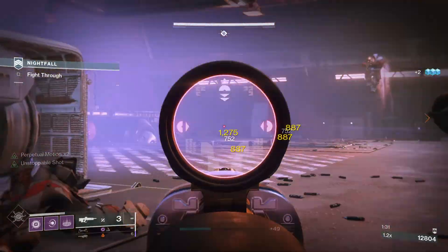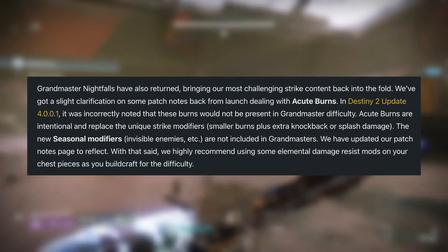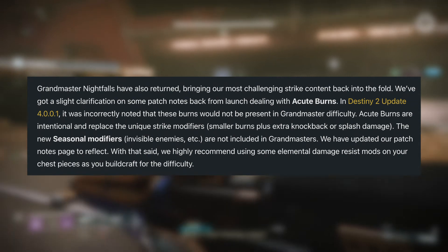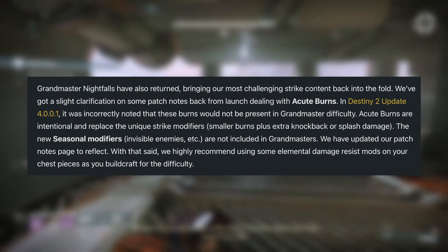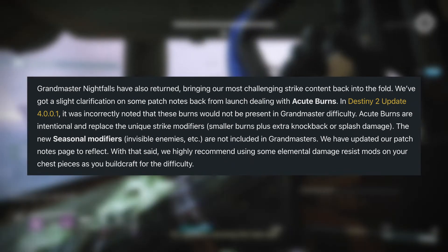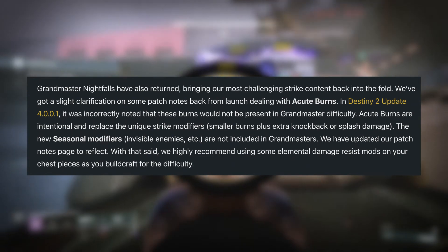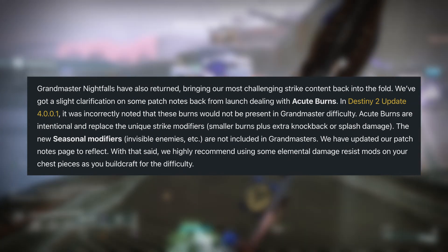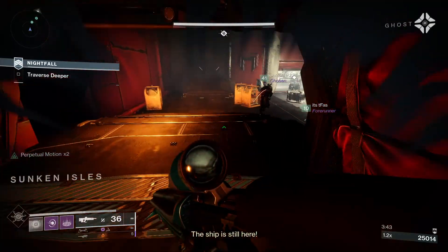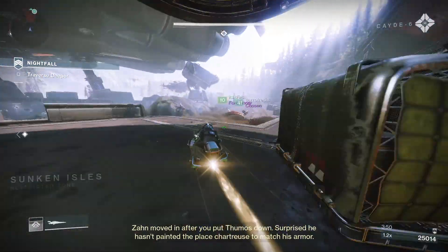Bungie noted a clarification about Grandmaster Nightfalls: in Destiny 2 update 4.0.0.1, it was incorrectly stated that acute burns would not be present at Grandmaster difficulty. Acute burns are intentional and replace unique strike modifiers. The new seasonal modifiers — such as invisible enemies — are not included in Grandmasters. Bungie updated their patch notes and highly recommends using elemental damage resist mods on your chest piece when building for that difficulty.